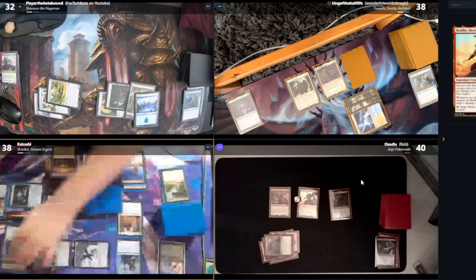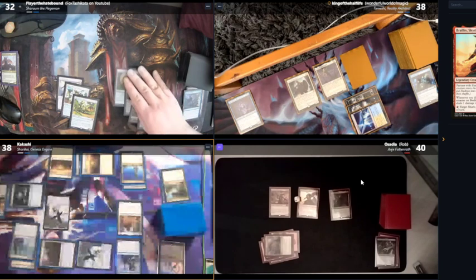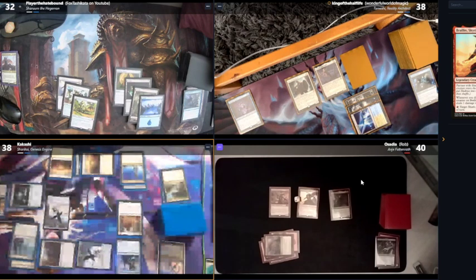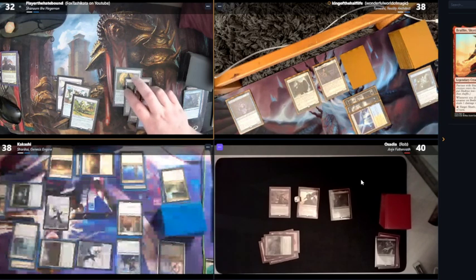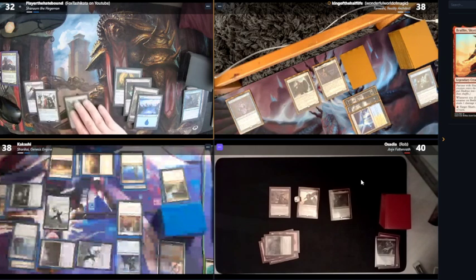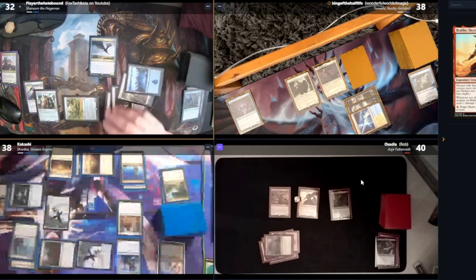I will just pass my turn. Untap, draw — let's go. I think I'm going to attack and cast Sphinx somewhere. It comes in, I look for an artifact and put it into my hand. Anything after that? I just gotta reveal it.